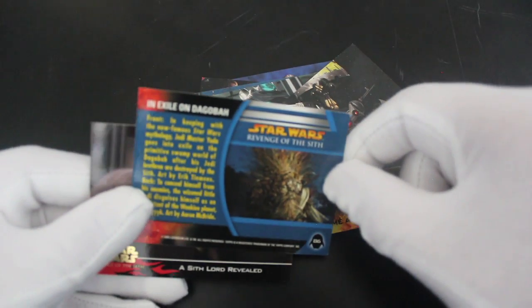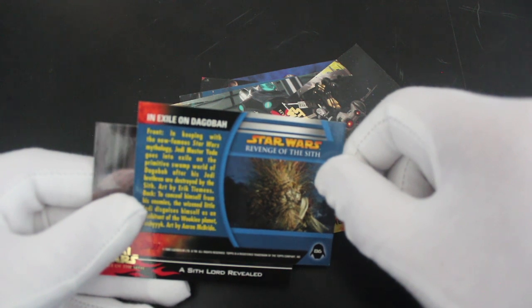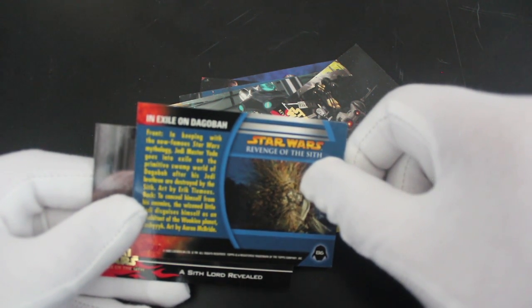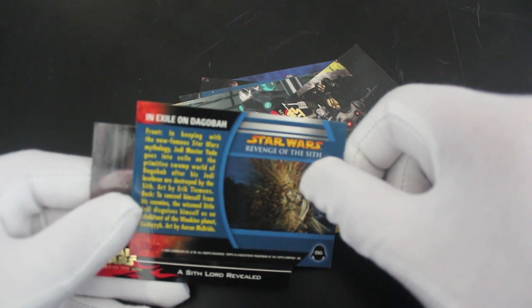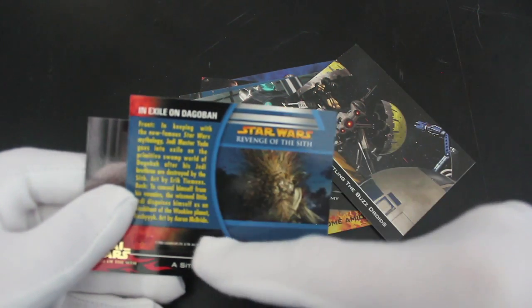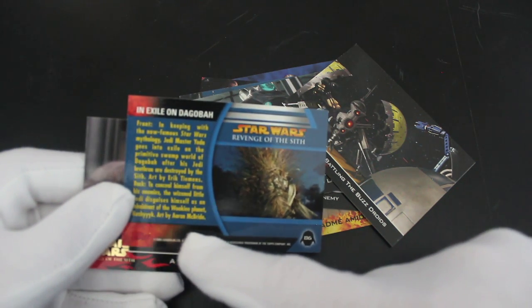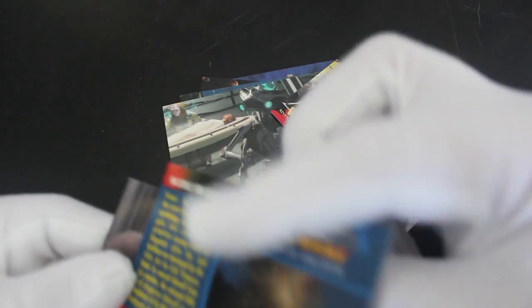In keeping with the now famous Star Wars mythology, Jedi Master Yoda goes into exile on the primitive swamp world of Dagobah after his Jedi brethren are destroyed by the Sith. He uses terrain to conceal himself from his enemies. The wise little Jedi disguised himself in the ambient of the Wookiee planet Kashyyyk. They cut that as well — look, he's got mud and sticks all over him.